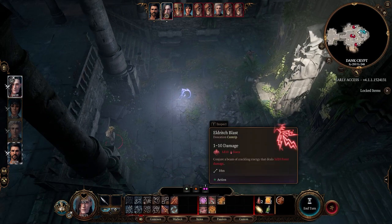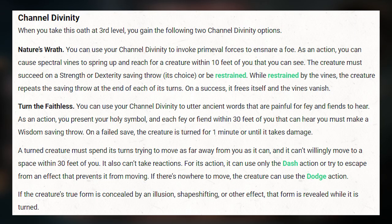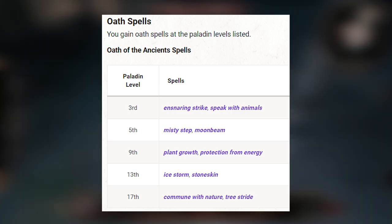The second subclass is the Oath of the Ancients, and these are Paladins most attuned with nature. At level 3 they can summon Spectral Vines around a creature, restraining them until they succeed on a saving throw. And they can also turn Fae and Fiend creatures. They also receive a set of spells at this subclass level.